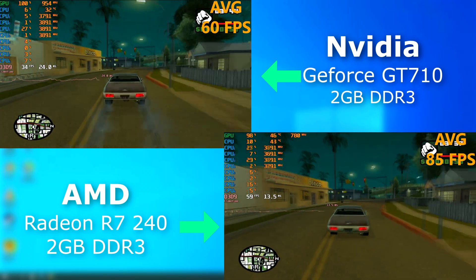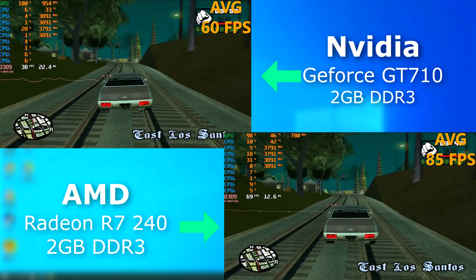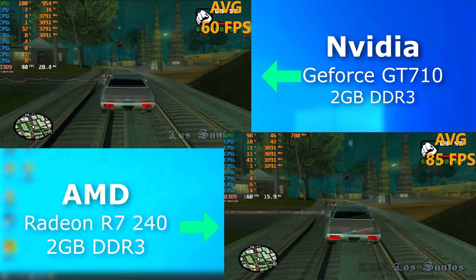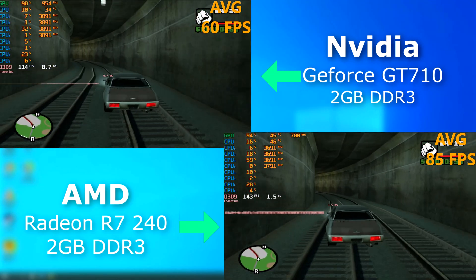GTA San Andreas — old game, but the 710 even struggled with that. There was a lot of input lag and it just felt forced, while the 240 couldn't care less and often showed over 140 FPS in certain areas.